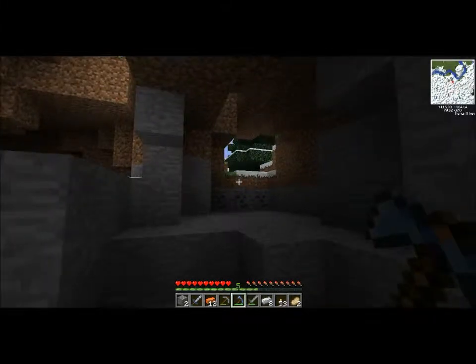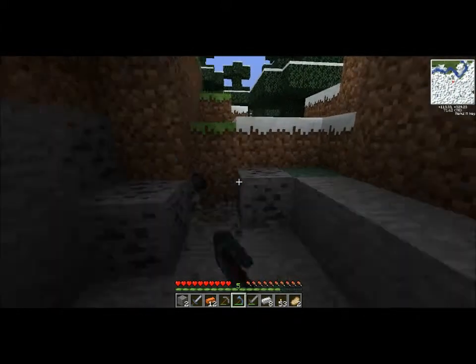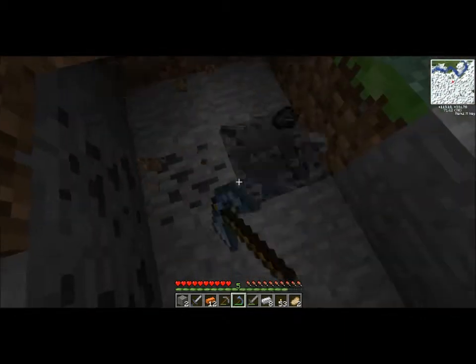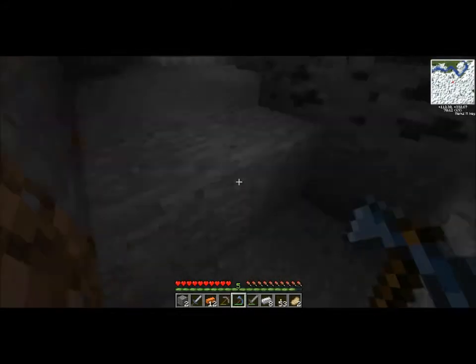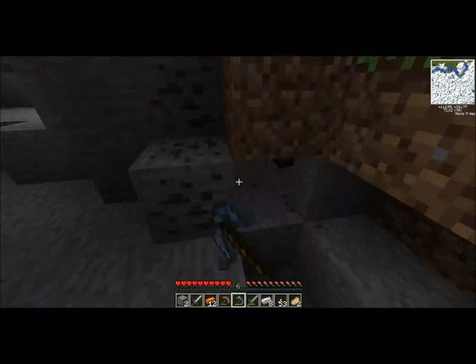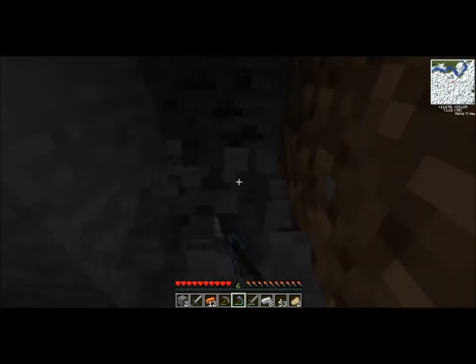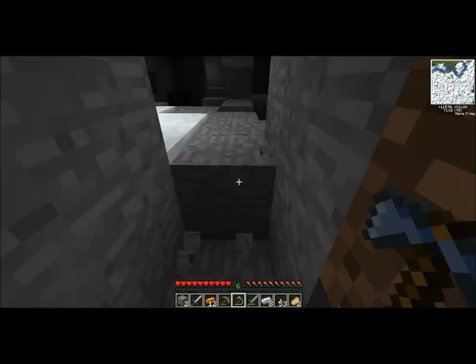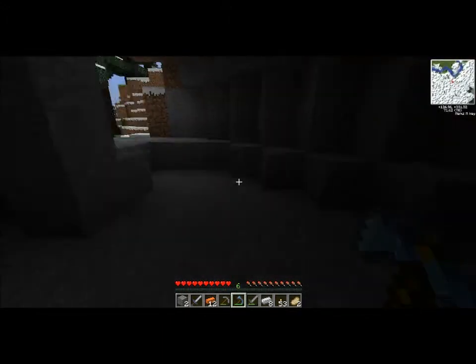I keep collecting saplings. Want to hear a random fact? I just remembered it — the name Ahab means uncle. So whenever you say you're gonna do something till somebody screams uncle, you can just say Ahab.